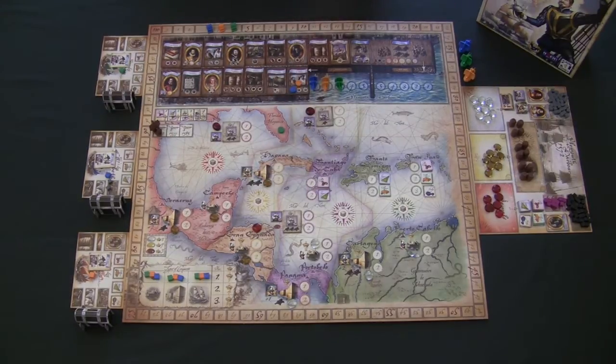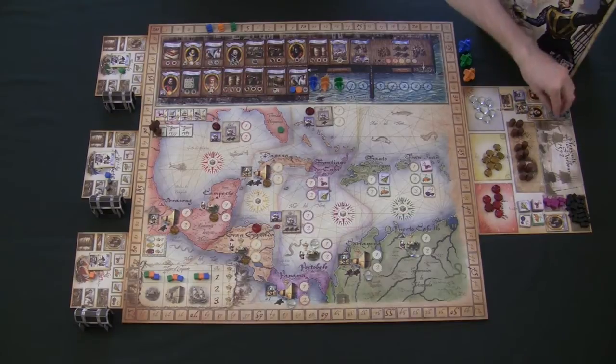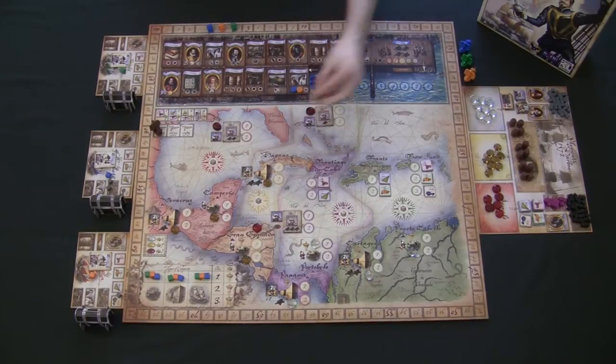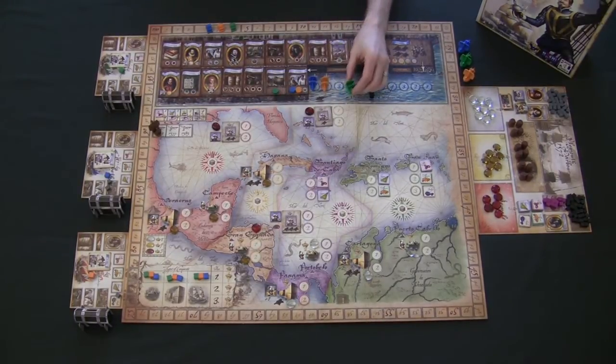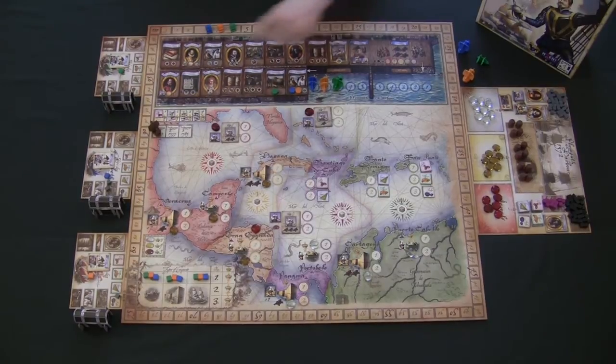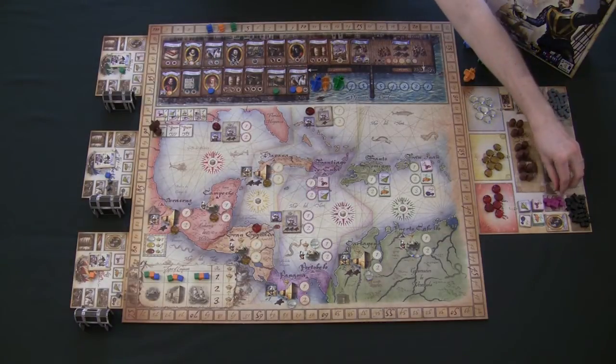Galleons are required to attack Spanish galleons — if you don't upgrade, you can't attack them during the shipping phase. In a three-player game, there are only two upgrade locations, so you're racing for those spots. Players place their discs and instantly get whatever supply that location gives, place it on their board, and then it's the next player's turn. Players can take a location already taken by another player as long as there's an open slot.